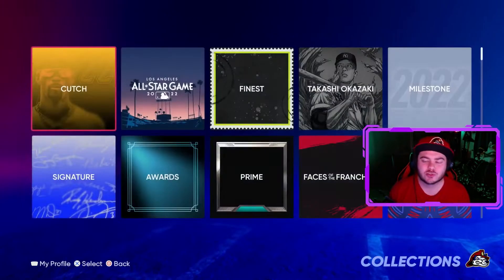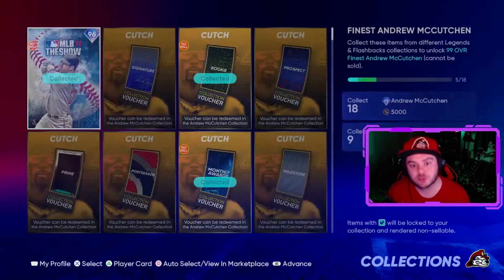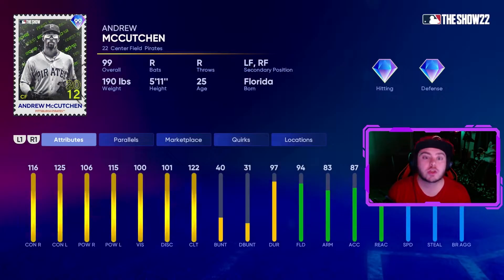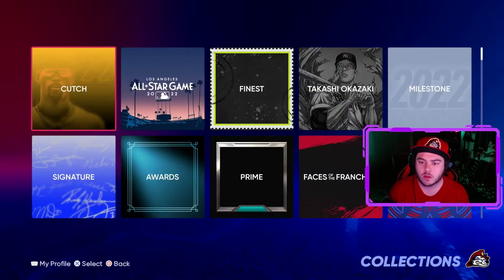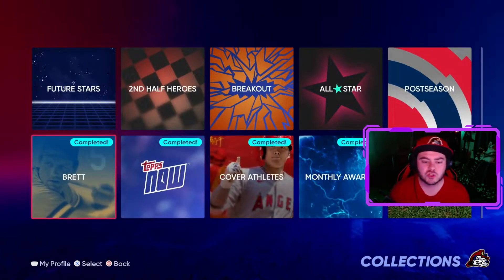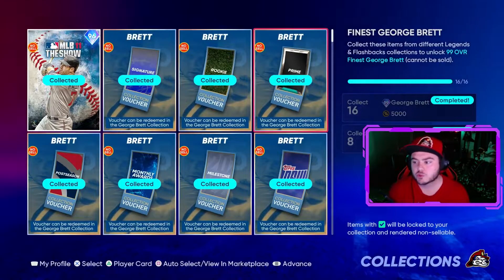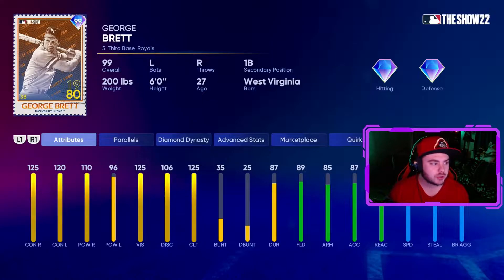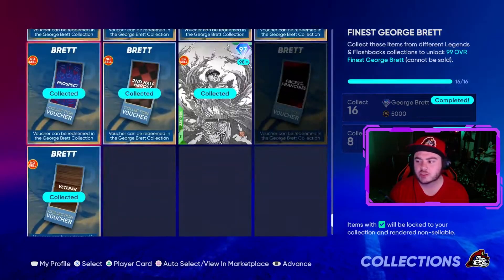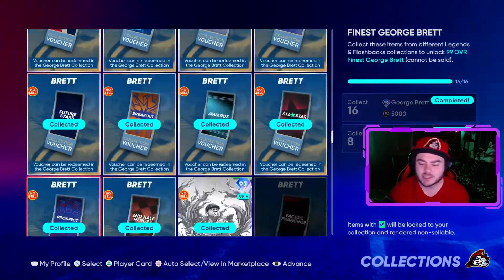If you scroll over to collections and go to the legend flashbacks, you'll see there is another one in here for Andrew McCutcheon. This boy looks disgusting, I need my hands on him as soon as possible, but I'm a long way away from him. However, he's not the first big boy collection — the first one was this one for George Brett, which I already showed off. I have recently finished collecting it.